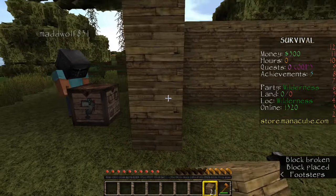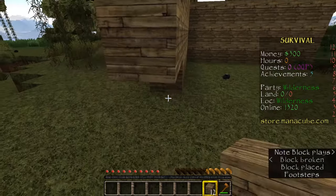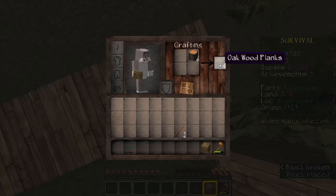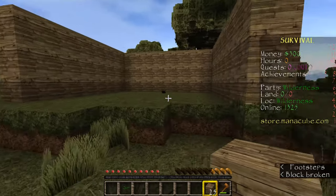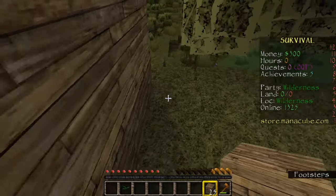Oh yeah, this is a good size. I think I'm gonna build this house a bit differently. We are just building our house right now, just a basic wood house like in every single let's play. This is just gonna be a little section of the house and then we're gonna go out like this.